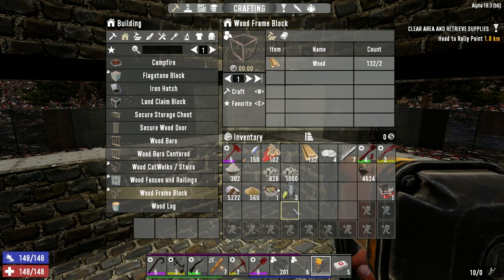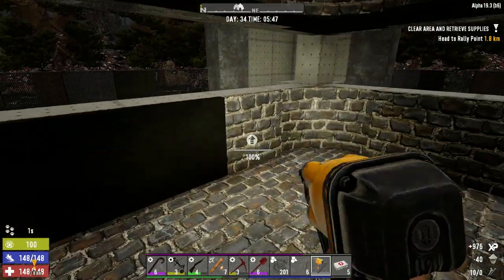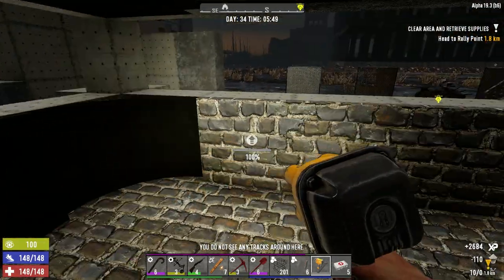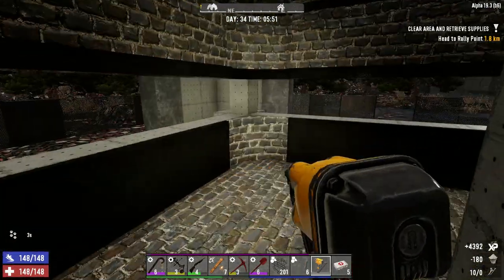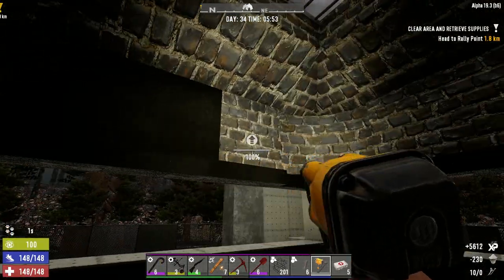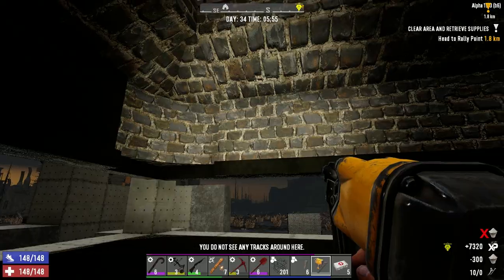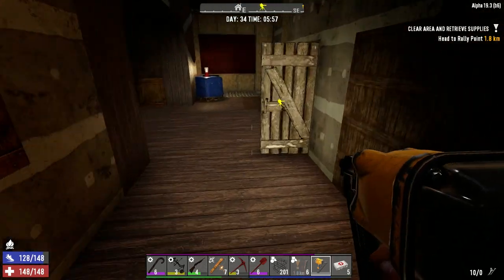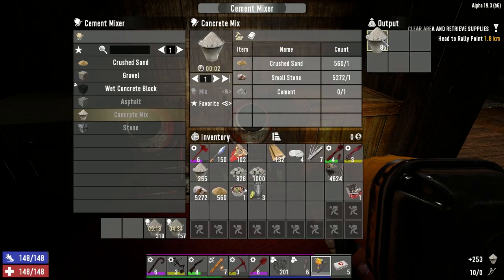We've got 30 left. Let's just grab the ones down here and do all the ones at the bottom until we run out — about the plates. We definitely want to make sure that these are ready to go. We probably have enough more upstairs to finish those off. Let's go get the rest of the concrete that we can get, and then we're going to go to the trader. There's enough there.